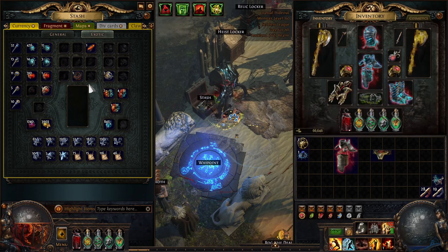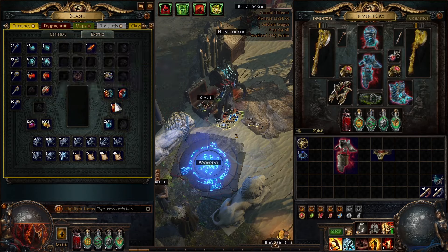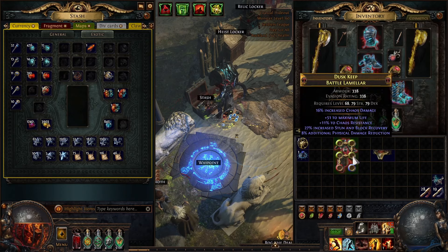You just use Eldritch chaoses, Eldritch annuls, and Eldritch exalts. You can also use normal exalts but the Eldritch ones are cheaper. And that way your suffixes are locked and not in danger anymore, so it's basically just a matter of time for you to get your perfect body armor.